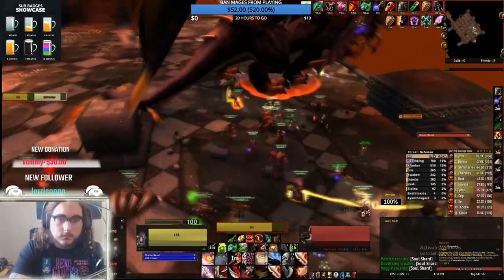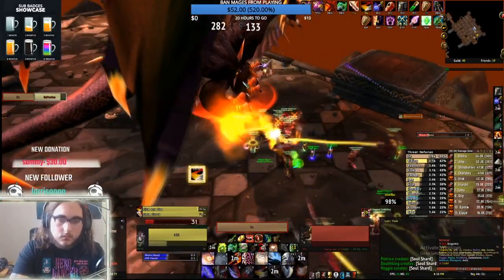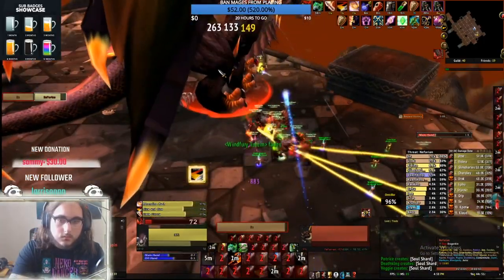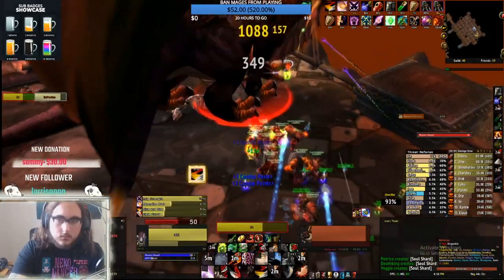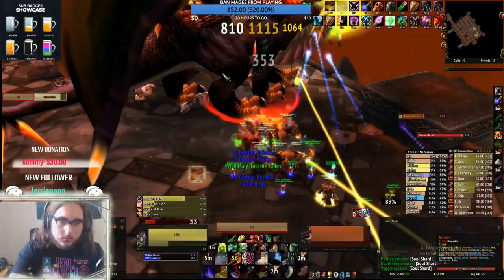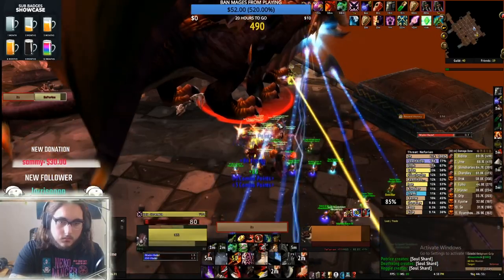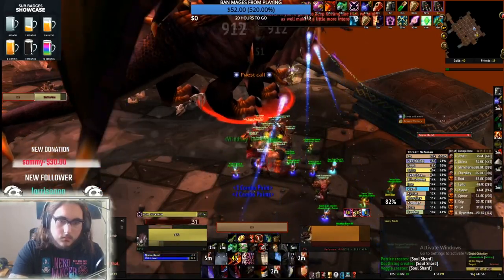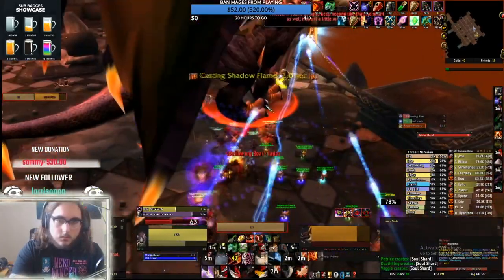On Nefarian, it's super easy. From what I've heard, the parse doesn't start until you touch Nefarian, so the trash doesn't really matter. Try to build up some combo points, and on the very last trash mob, get a Slice and Dice up so when you run over to Nefarian you already have it active. For this fight, you're going to want to put your Onyxia cloak on. One trick: the cloak is only really needed at the very beginning, so you can throw on your other cloak and Vanish-swap it — though sometimes it doesn't work, as you'll see me try and fail.